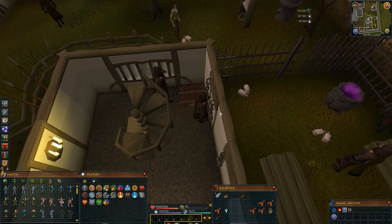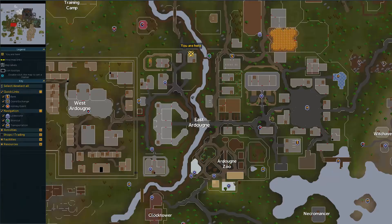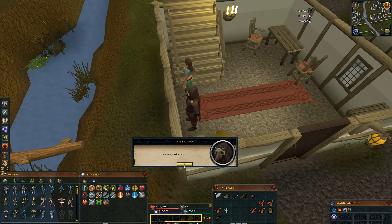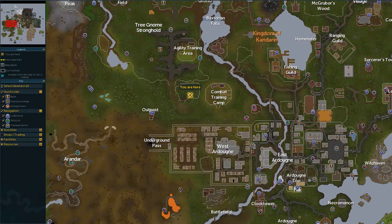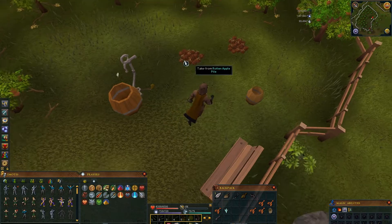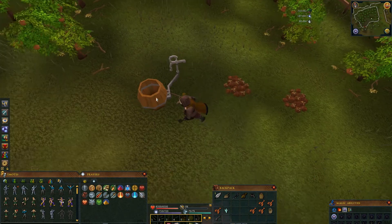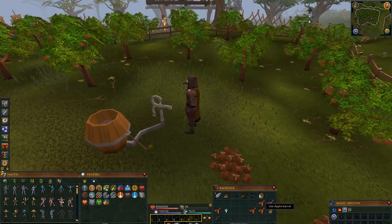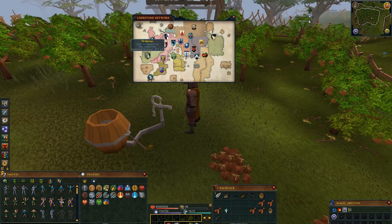Then go outside through this fence and pick up this Rotten Apple. Now get here and speak with Elena. Speak to her a few times until she gives you a Sieve. Then get here, take this barrel and use it on the pile of Rotten Apples. Then use this barrel on this bigger barrel. After that, pick up one more barrel and teleport to Elves Land.